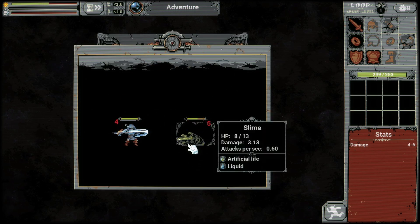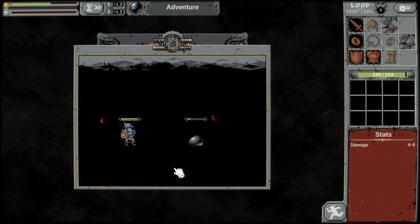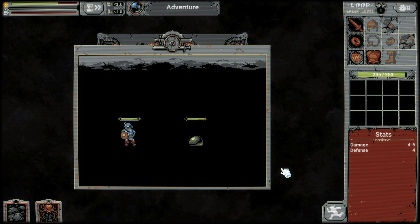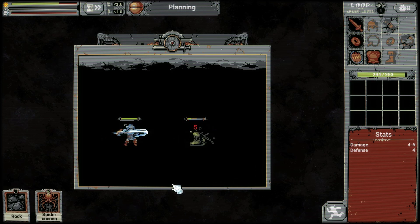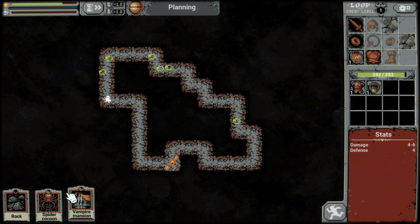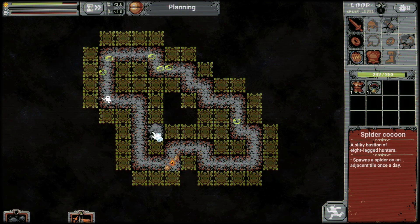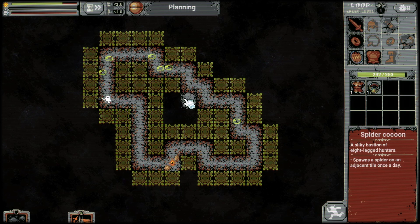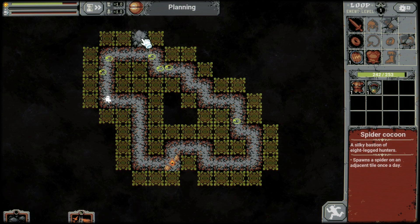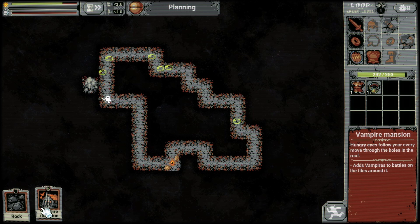I was going to stop at the camp but I misclicked. I wasn't gonna - maybe not gonna stop but I was gonna check what I would have to do. Stop - spider cocoon. Spider cocoon, let's see, it's gonna spawn a spider over here, so let's place it over here. And a vampire.